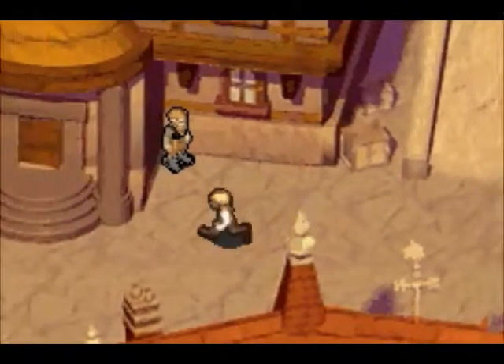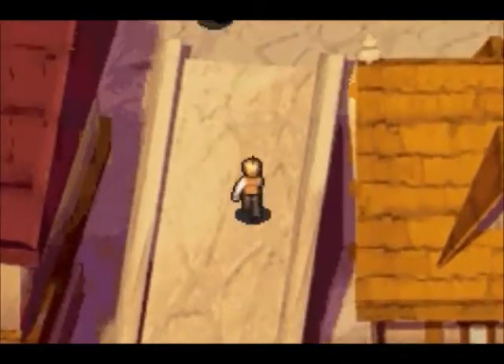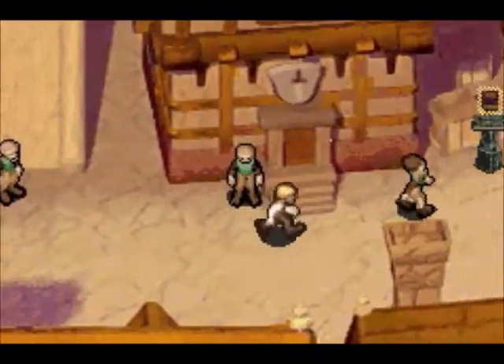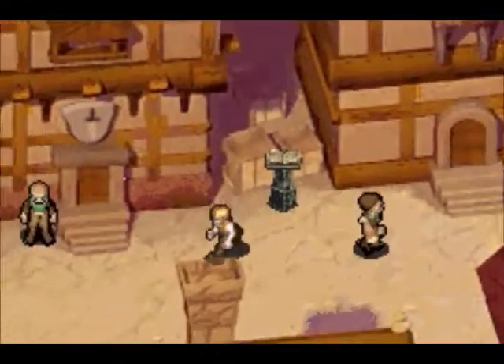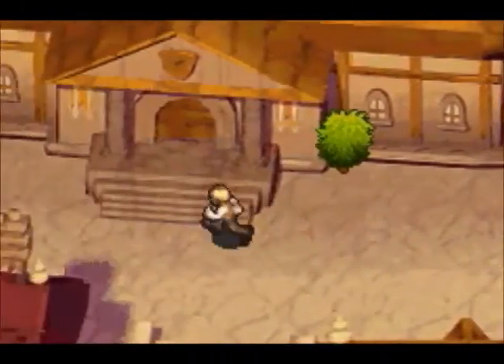If we head all across town though, we'll be able to find some magic books. The one over here should teach me something weird — Garsdria. I don't even know what that does. We'll look at the spells after we're done.